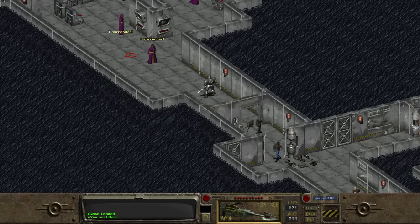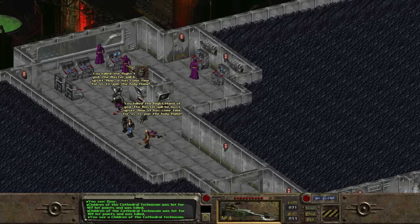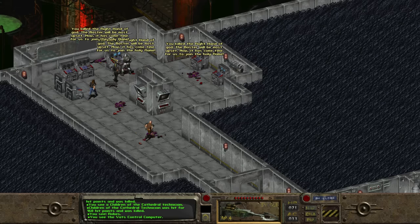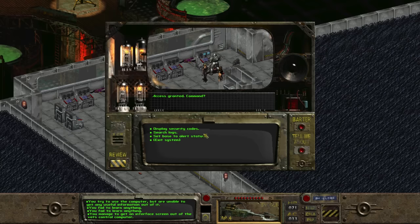Strangely, even though that battle took many rounds, we didn't activate base security. We retrieve our companions and head back to the VAT's control room. But with the Lieutenant dead, when we click on the Children of the Cathedral, they scream "You killed the right hand of God! The Master will be most upset. Now it has come time for us to join the Holy Flame!" — and they self-destruct. Looking through the window to the northwest, we see quite a view of the VATs. Using our science skill, we access the main VAT's control computer.